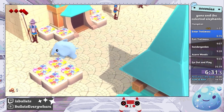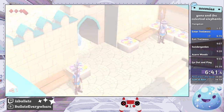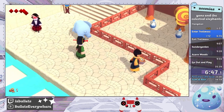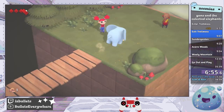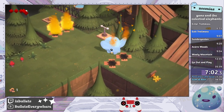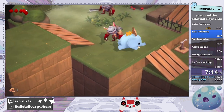The next boss we have to beat up is in the robot area, which we'll be going to in just a little bit. The one before that is in the Sundergardens, which is the skeleton spooky area. This game has a railway network that we'll be making use of because it allows you to go to any locations that you passed by previously.